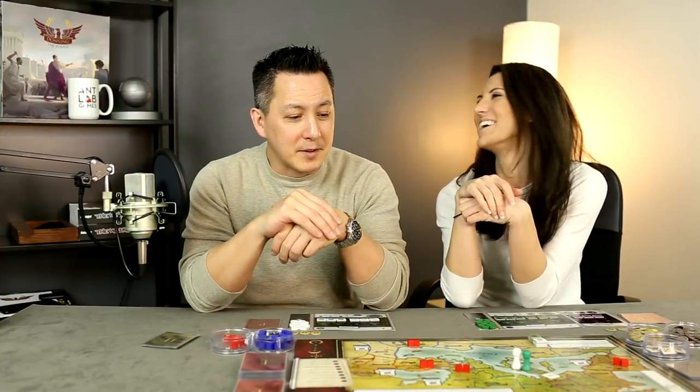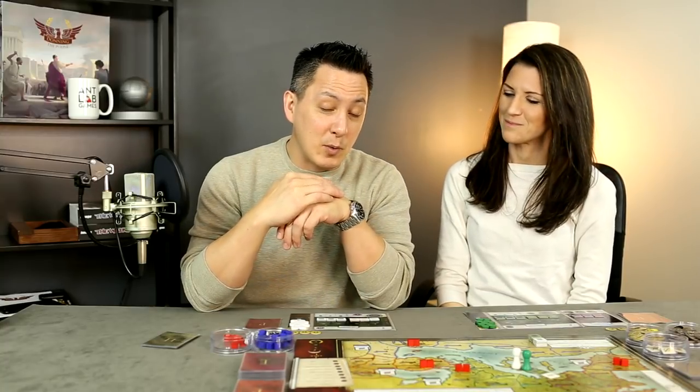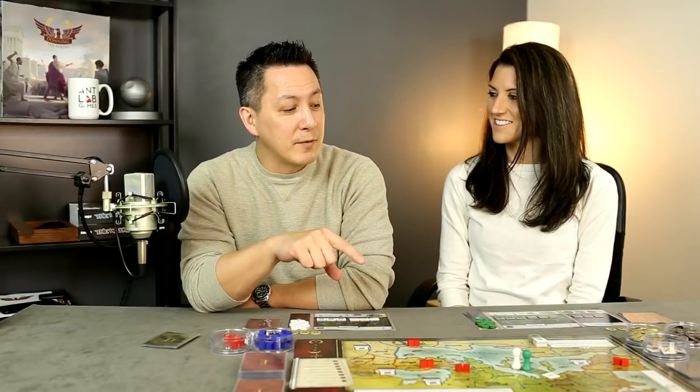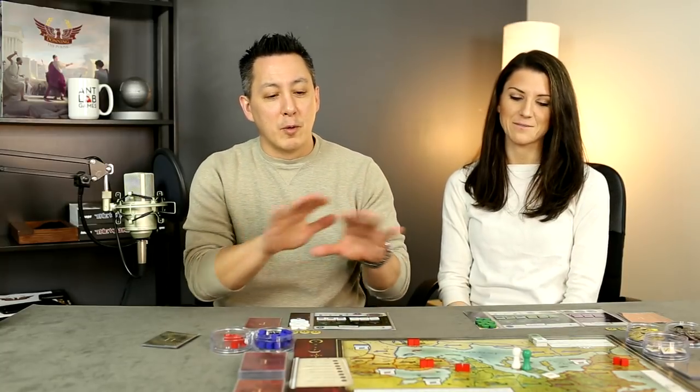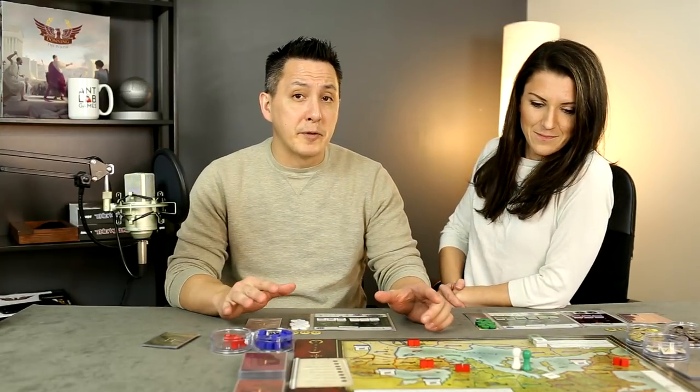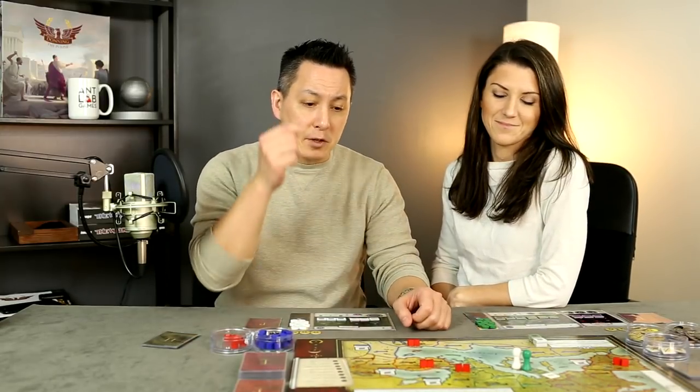Welcome to the table. Here we have Donning the Purple — we had a purple cloak but we don't have one. The game is set up for two players and we'll be taking actions dealing with invaders, trying to assassinate the Emperor, and outsmart each other using our influence in the Senate. Let's show you how the game is set up for two, give you a quick overview of the mechanics, and jump right in.